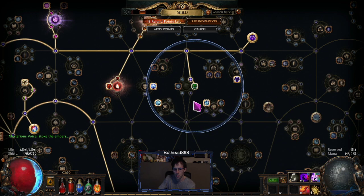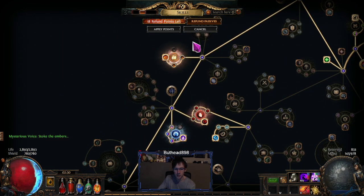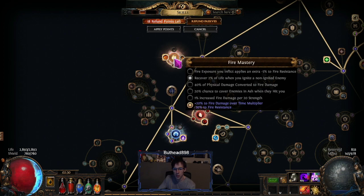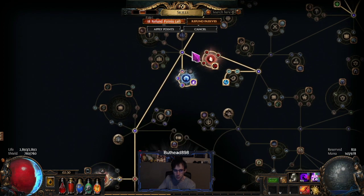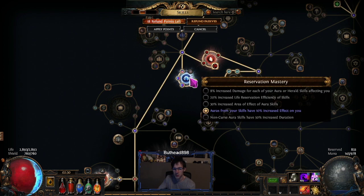If you have a staff, take the block wheel. If you're using a sword and shield, you don't need that point — it's just more block. There's also more mana along that route. Down here I have a fire cluster — same thing: take the ignite chance if you need it, take fire dot multi if you don't. I took 20% fire dot multi and mana reservation, which you do need. There's also an aura node for 10% increased effect of auras — take it if you want.